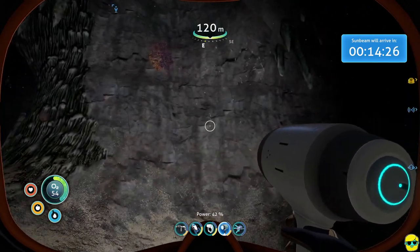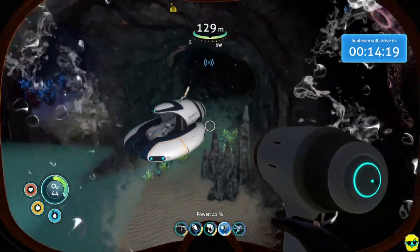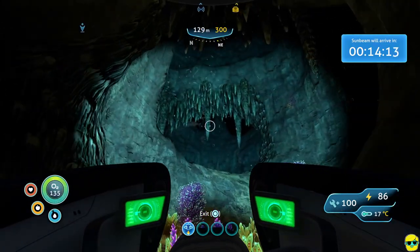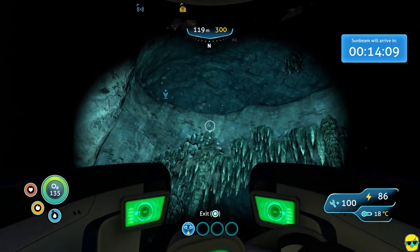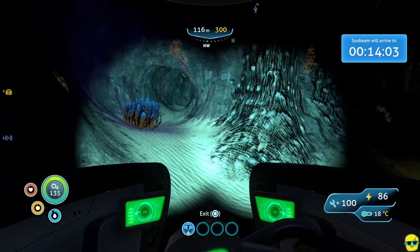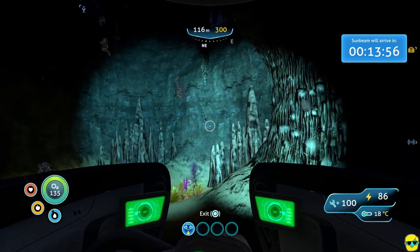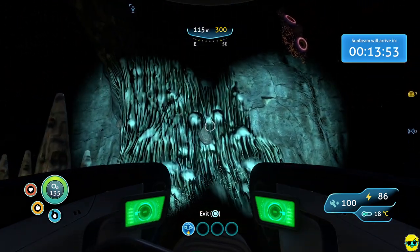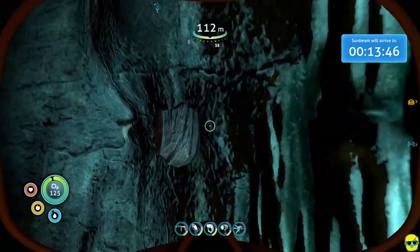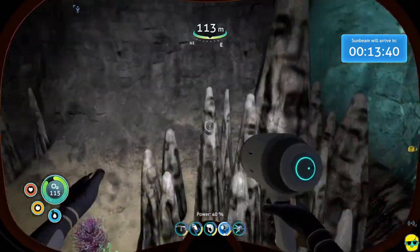Hilarious — the game is telling us that the diamond we just found is Alterra company property. They can kiss our posterior because they've basically left us to perish and they're worried about their diamonds instead of their employee. We just got two diamonds — which is all we need to make the laser cutter. But more diamonds would be awesome because we need them for a variety of things.